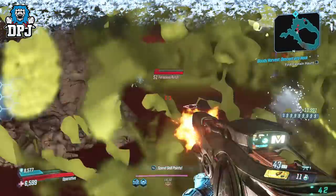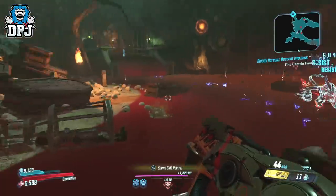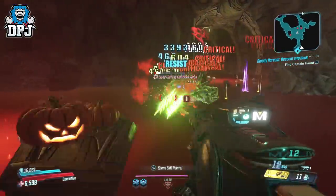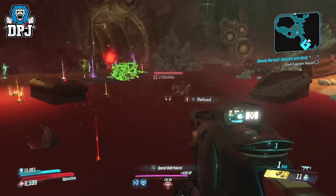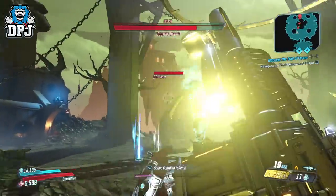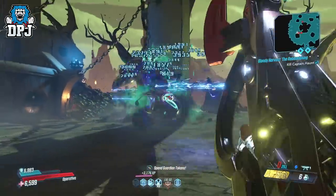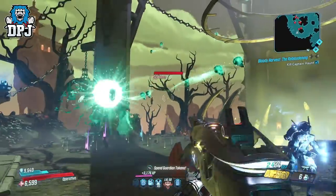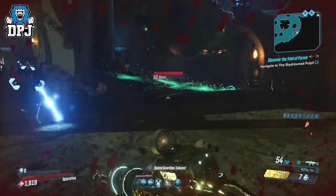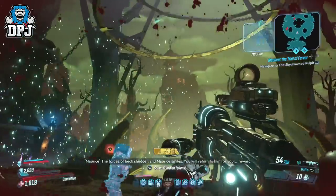Heck is full of ghosts — once you get there, it's like 1 in 3 or 4 enemies is possessed. I'd run through the entire place killing as many as possible, but the real farm is with Captain Haunt at the end. If you're fine with the many adds he spawns and you can take care of them, he throws so many ghosts at you it's truly crazy. When you eventually come to killing him, even more spawn out of his body, so you can take them all out. If you don't see any floating up into the sky, there will be many there for you to kill.